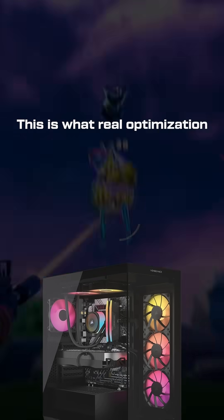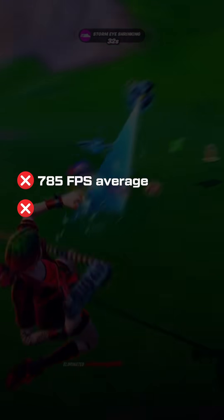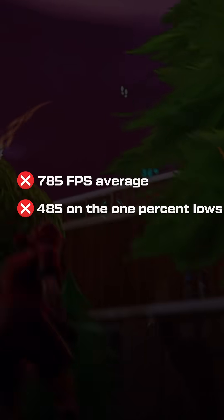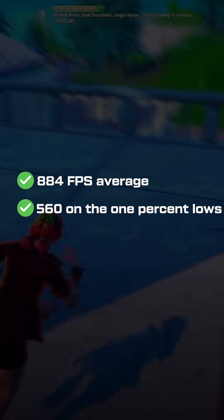Here's everything getting fixed properly — this is what real optimization looks like. Before their optimization: 785 FPS average, 485 on the 1% lows, and 150 processes. After actual optimization: 884 FPS average, 560 on the 1% lows, and 57 processes.